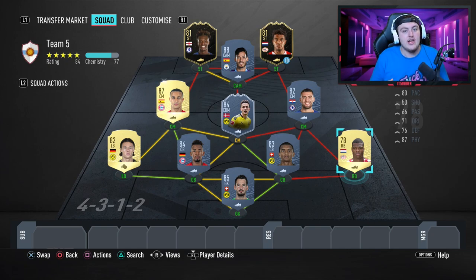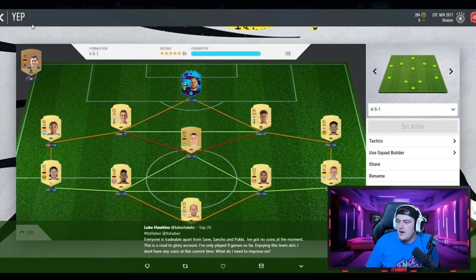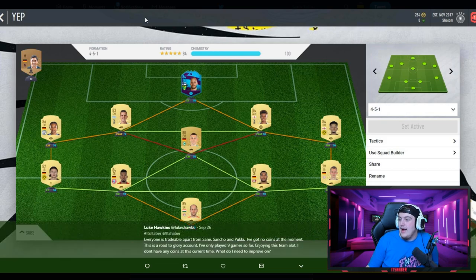Now I'm going to look at a few teams without building them on my PlayStation — these are teams that didn't come with HD screenshots. I won't be doing this much in future episodes, so please submit an HD screenshot because it really isn't difficult. The first is from Luke Hawkins — everyone tradable apart from Sancho and Pukki, no coins at the moment, road-to-glory nine games in. I'd upgrade your center mid straight away, and maybe your right back to Danny Da Costa, who is fantastic in this game.